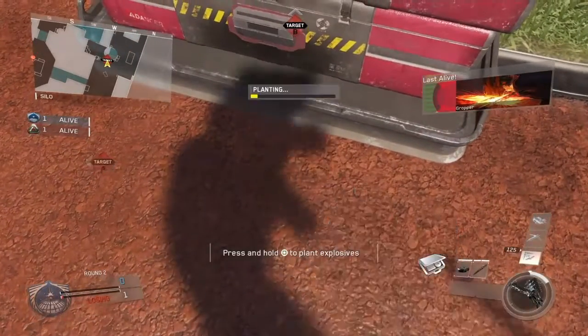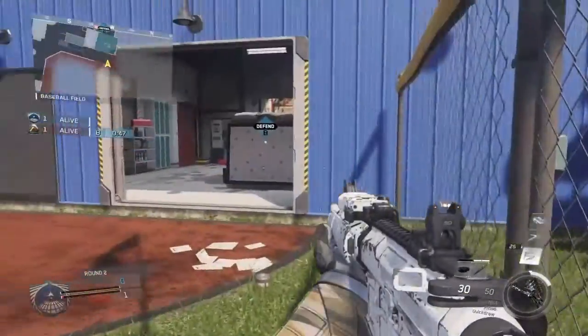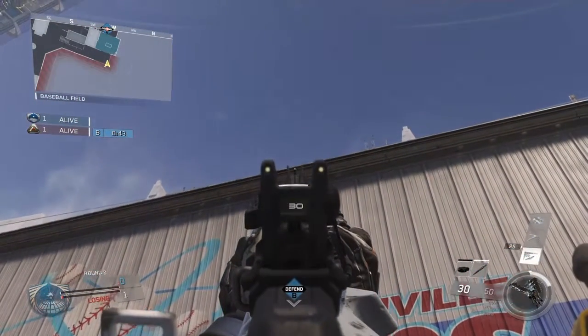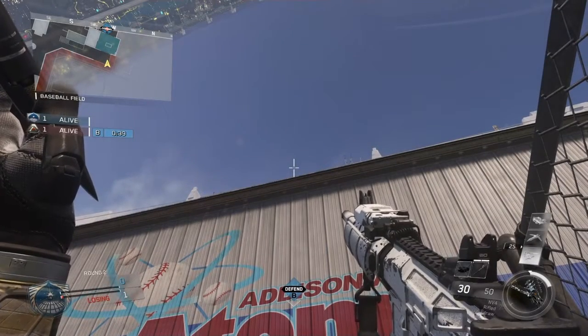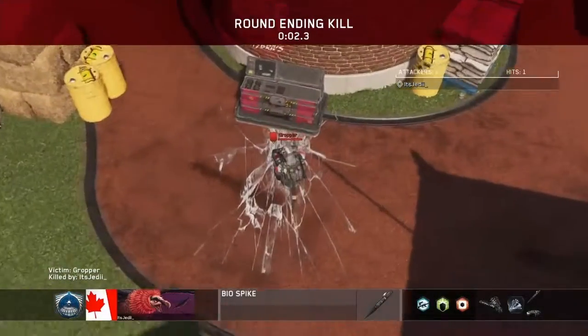What's going on everyone, it's XAKJedi here bringing you guys Biospike spots for Throwback on Infinite Warfare. For the first one, you're going to plant where I showed you and then get yourself stuck in this corner, line up with the middle of the bomb sight, and aim up until the bottom tip of your bottom Biospike crosshair reaches the roof of the building in front of you, then throw your Biospike when you know the enemy's defusing for a really nice aerial kill cam.